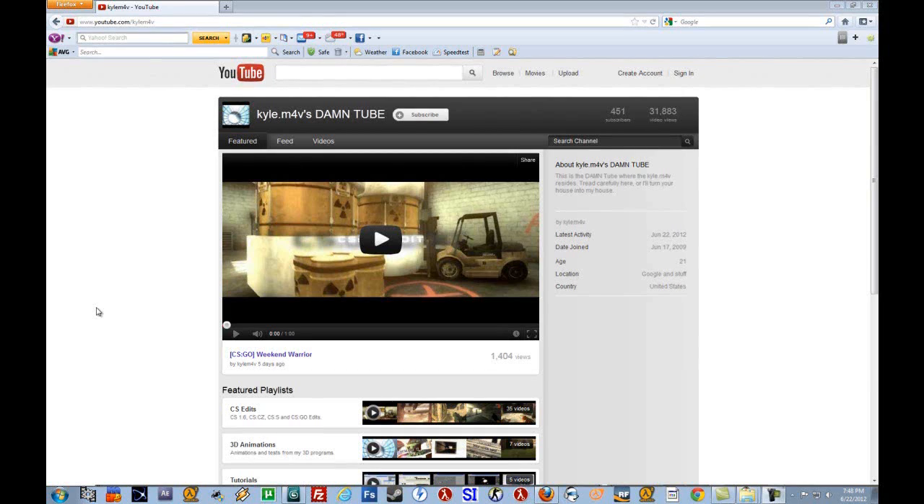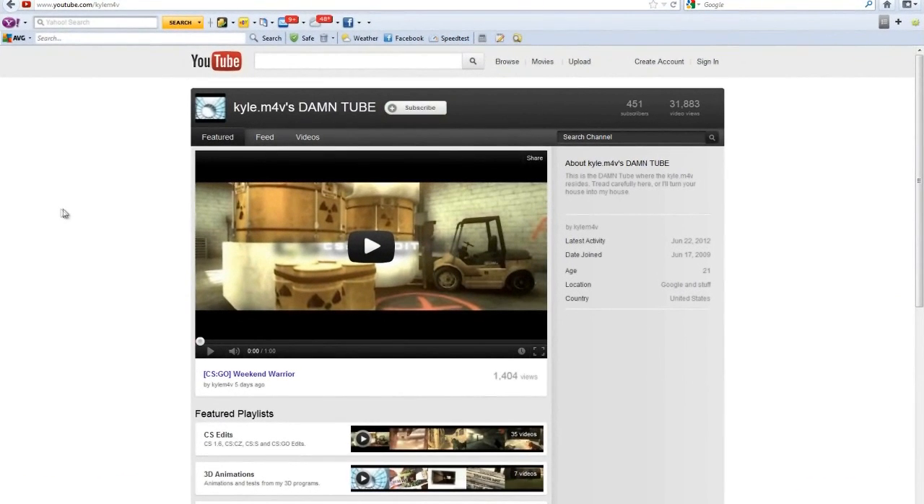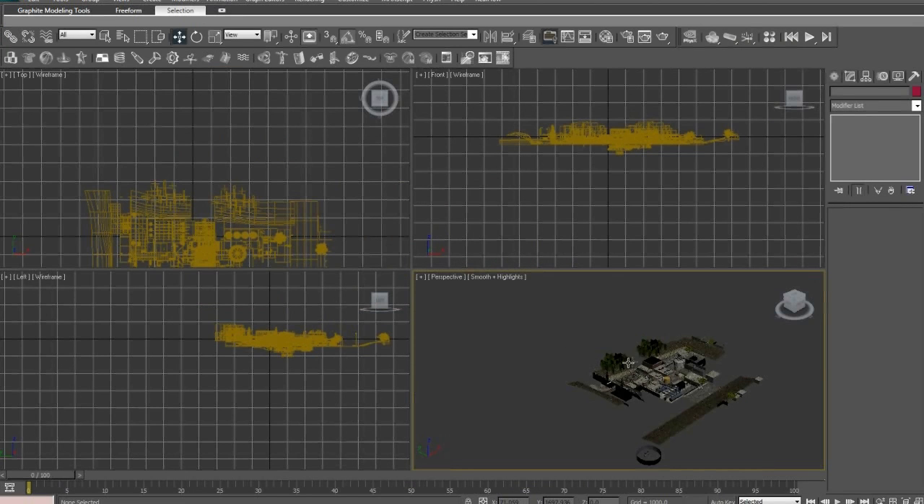Yo, tutorial here so let's get this shit going quick - we're gonna make this fast. First things first, you have to hit this button or the tutorial will not show up and will be invisible. Alright, and hit this button. Next thing, let's open up 3ds Max and I'm gonna give you this map and we're gonna edit the living shit out of it and make it awesome.